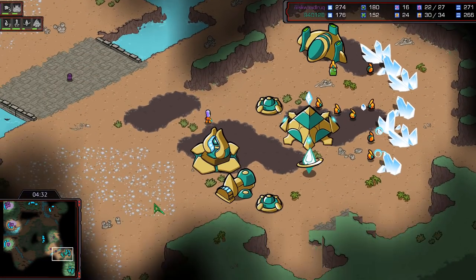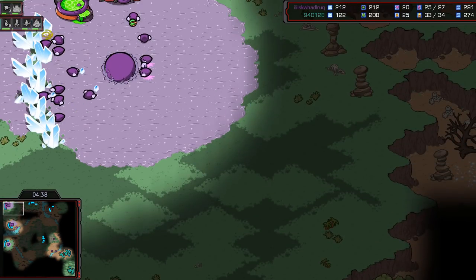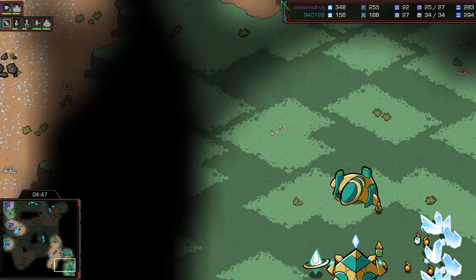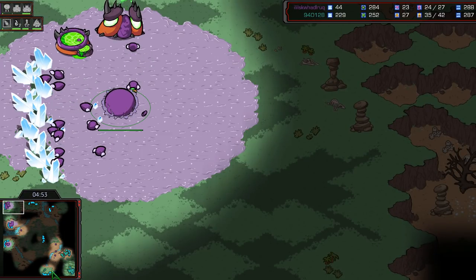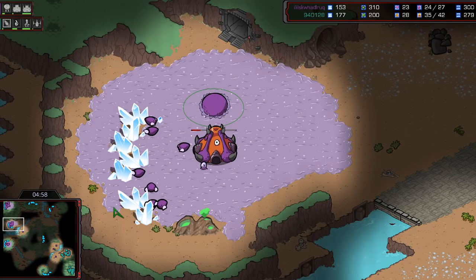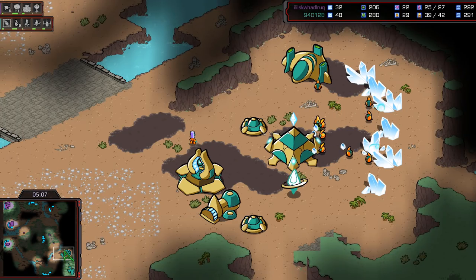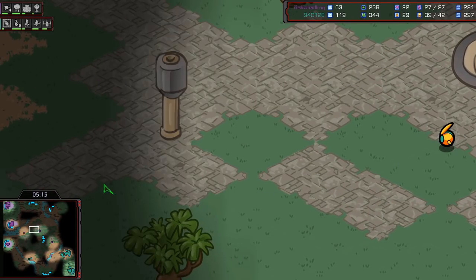We're just going right to Lair, right to Spire, worried about that Stargate — because if that Corsair count gets out of control, it is impossible for Zerg players to deal with it. So Terror is doing the smart thing today. Making a macro hatch. His third is done. There is a Probe trying to run around and scout. The fact that Zergling speed is not on the way is very interesting. He's skipping speed on these Zerglings — they're adorable, but they're slow.